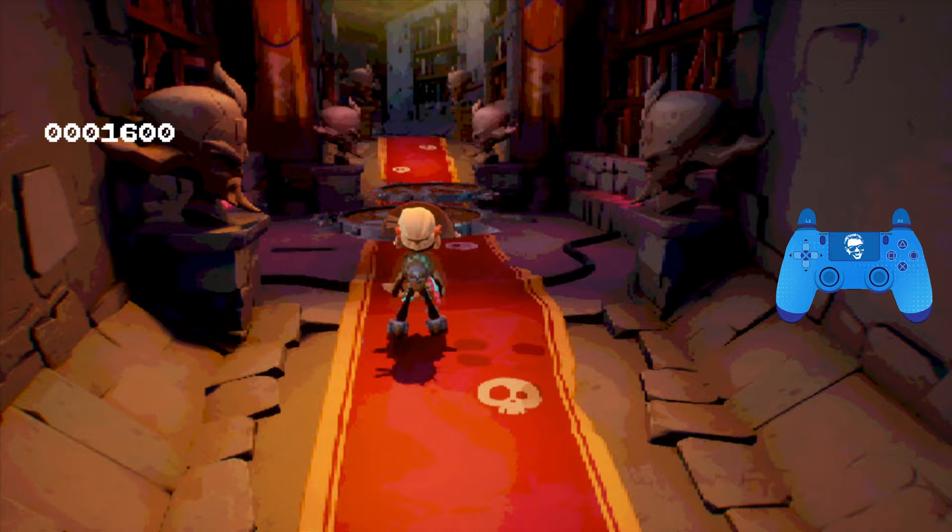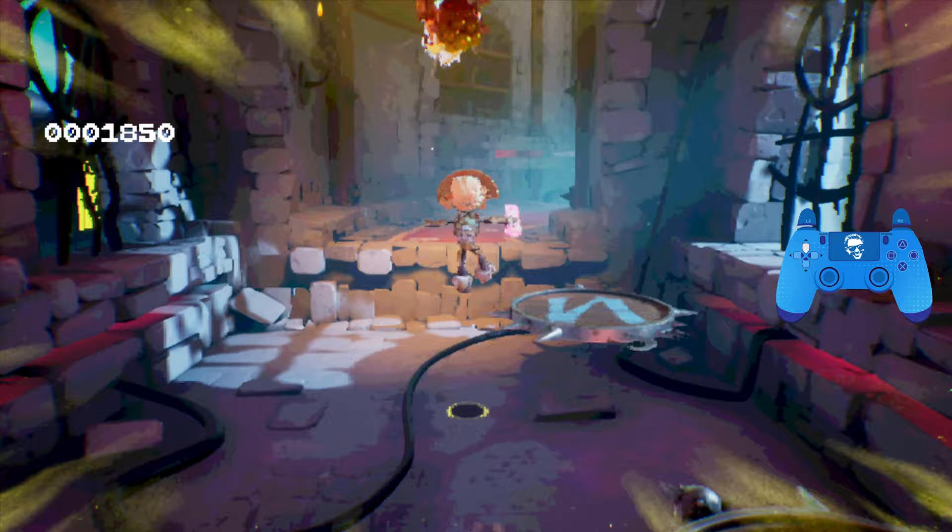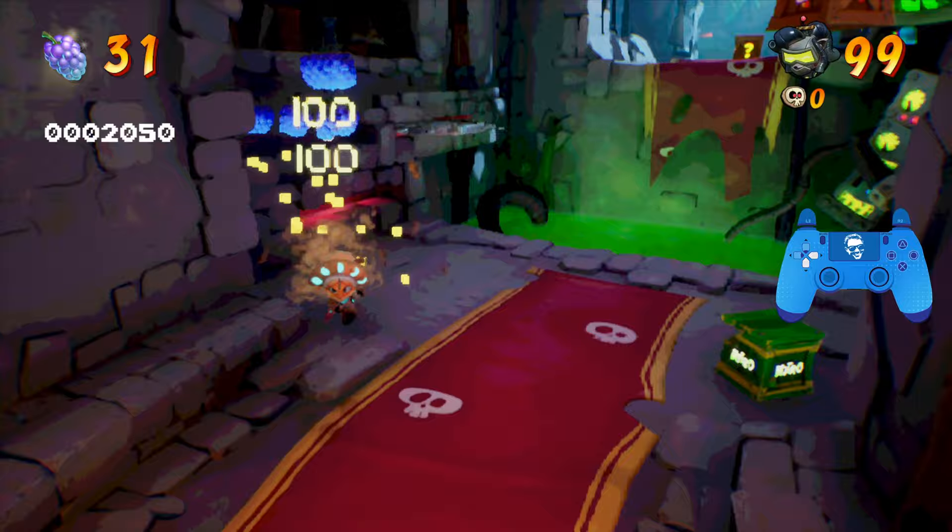Hitting this checkpoint, we should have 14 boxes. Picking up the time mask, you want to slow things down to avoid the saw blades. There's a jet board enemy here, so be sure to just kill him real quick. You want to slow things down — there is still a one up box just under the chandelier in this room, so we should grab that.